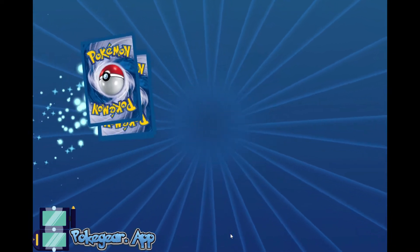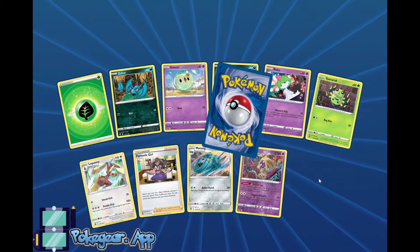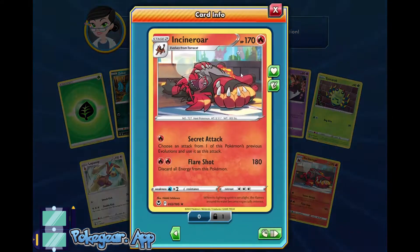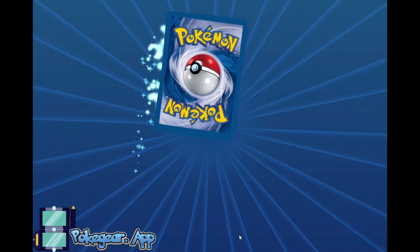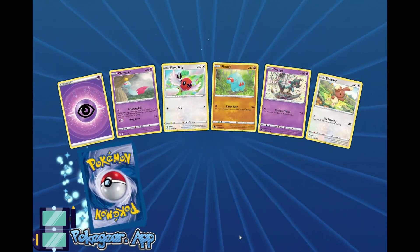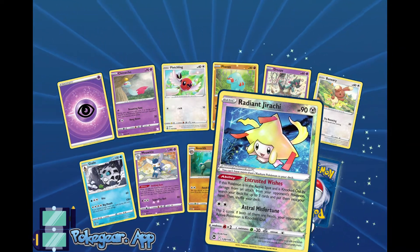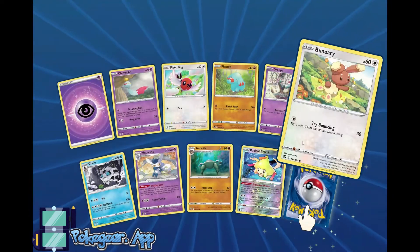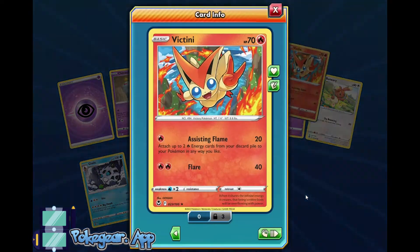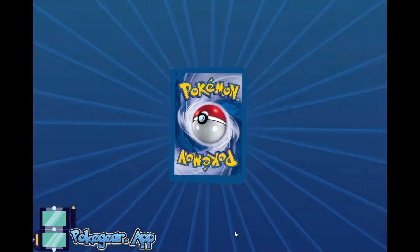We're really starting to get some of the better stuff — this second half is really pulling everything up. Incineroar — you can use a previous Evolution's attack as this attack. Another double thing, hopefully. Another Radiant Jirachi — trade-locked, unfortunately. It could have been any other Radiant. Victini again — I have three of those now. I don't want those.